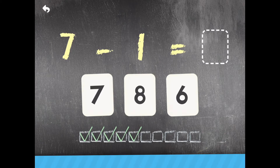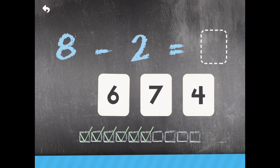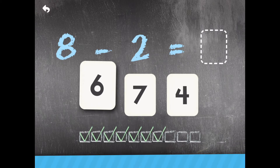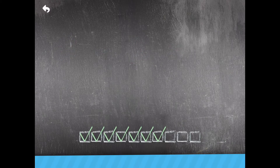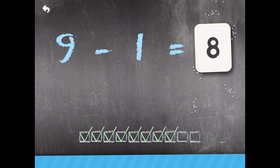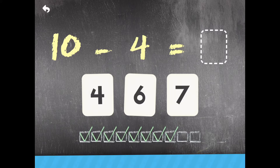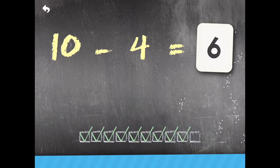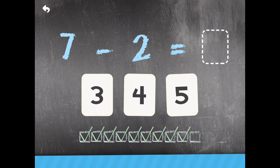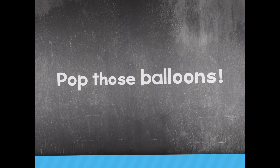8 minus 2 — 6. Terrific! 9 minus 1 — 8. Terrific! 10 minus 4 — 6. Excellent! 7 minus 2 — 5. Pop those balloons!